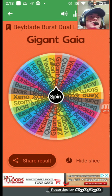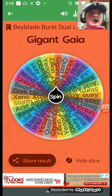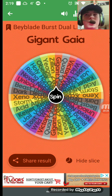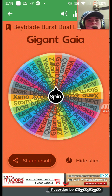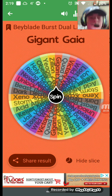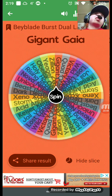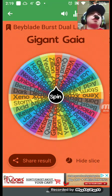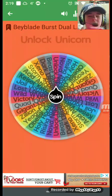Dragon Gaia — it comes with Quarter and Fusion. It was one of the good releases; it was a good stock combo and pretty good overall. I don't really know how it would do against bays like Lost Longinus, but it was a good bay, so I'll give it a seven. Dragon Gaia gets a seven.